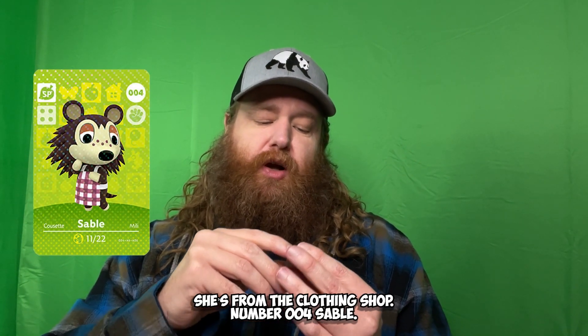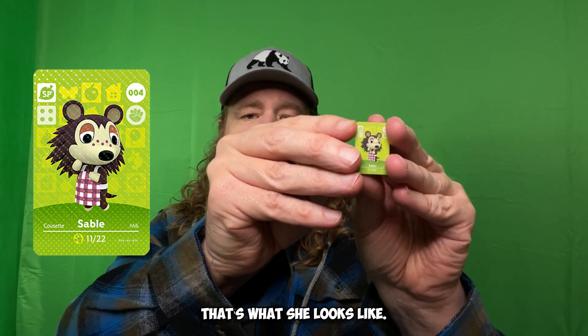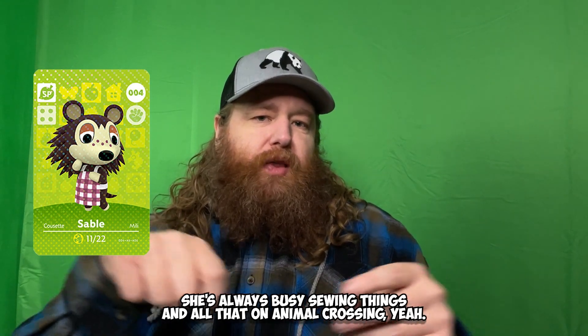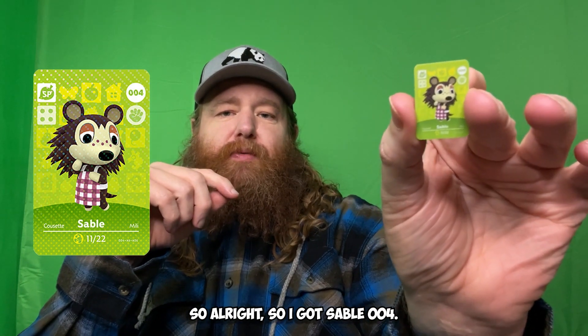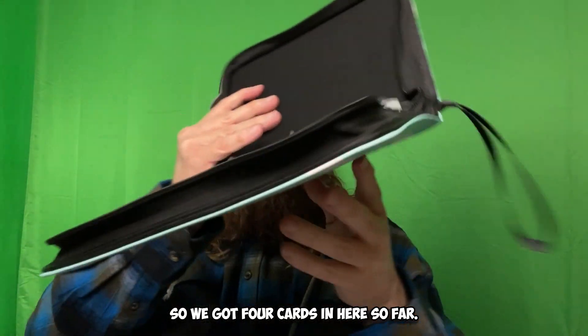Next up is Sable - she's from the clothing shop, number zero-zero-four. That's what she looks like. She's always busy sewing things and all that in Animal Crossing. So I got Sable, zero-zero-four - we got four cards in here so far.